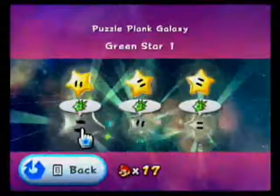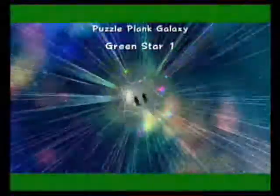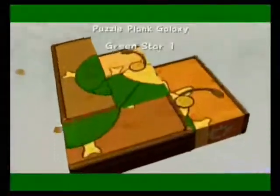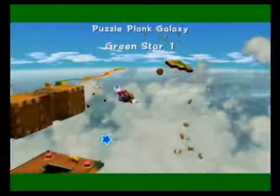All of the green stars in Puzzle Plank Galaxy are in Mission 1, and they're all, for the most part, in plain sight. One of them's a little tough to get to, but it's not this one — I believe it's the next one that's difficult. Matter of fact, one of them you can see in the opening cutscene. You don't have to go through the whole level to get any of them. The first one's really easy to find.